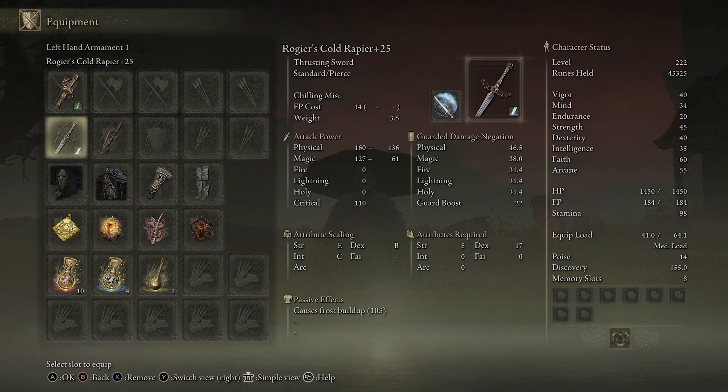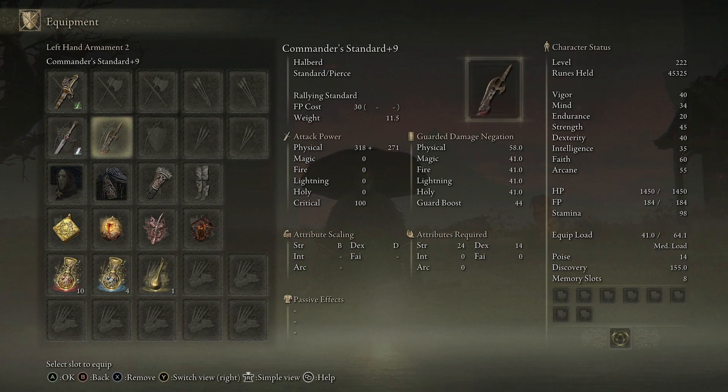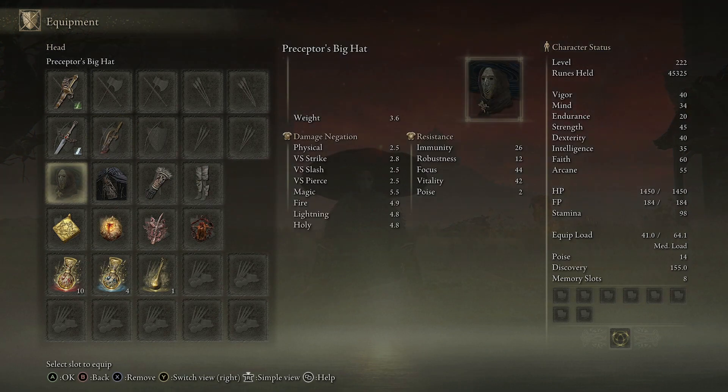These will proc onto enemies when you're just doing standard attacks, so you don't need to do a lot of buffing like we've done with many builds in the past. We just need one thing: the Commander's Standard. This weapon requires 24 strength and 14 dex. You don't need to level it up — you just want to use the skill Rallying Standard, which is going to boost your attack and defense by 20 percent.